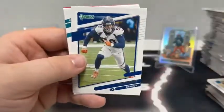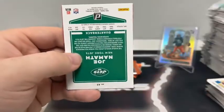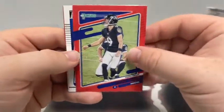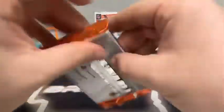Pack nine: Fred Warner, Von Miller for Denver, Will Fuller for the Miami Dolphins, Joe Mixon, Miles Gaskin, Joe Namath for the Jets, a red foil press proof of Justin Tucker, and a rated rookie of Marquez Stevenson for the Buffalo Bills.